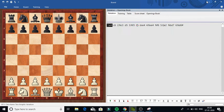Hi friends, welcome to the Open Trap. If you already know how to do it, let's try it. The moves are: E4, C6, C3, D4.